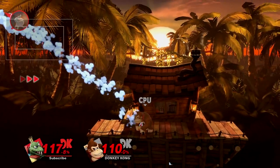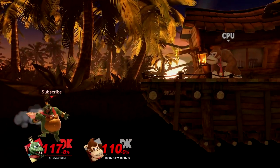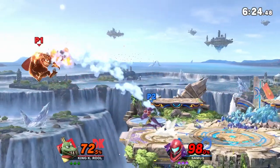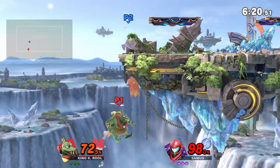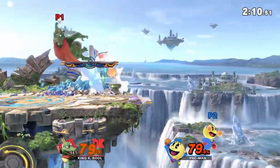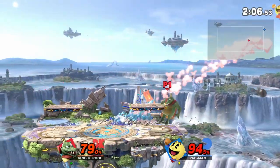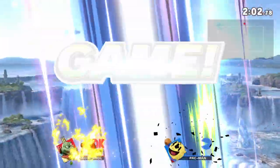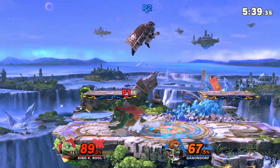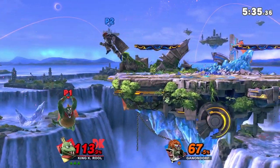This is why when K. Rool is forced to recover horizontally, he'll usually try to stall his fall until he needs to go up, whether it's with up airs or counter stalls. Outside of recovery, the propeller hitbox can be used to cheese some people and score some early kills, which is really funny, but not super practical. The better use for it is setting up a potential reverse edgeguard, or immediate punishes for standing too close to the ledge.